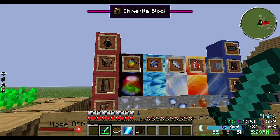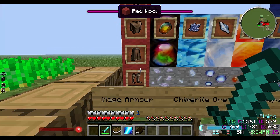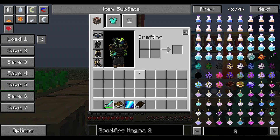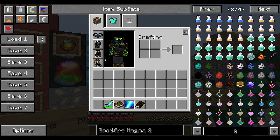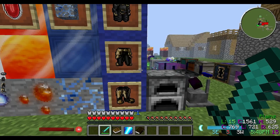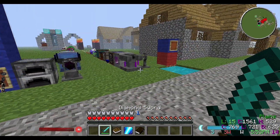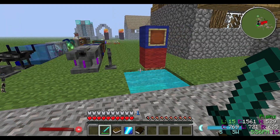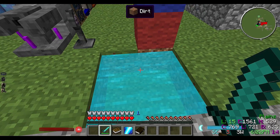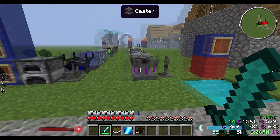I set up this little area here just to show you a brief overview of all the stuff that's in the mod. This is actually mage armor - so this is like if you want to look like an Assassin's Creed character. I actually have the battle mage leggings, so I'm assuming this would be more for battling monsters and things like that. Another thing we want to look at - the first thing you really want to do before you get started is find these essence pools. These essence pools randomly generate throughout the world and you just have to find them.